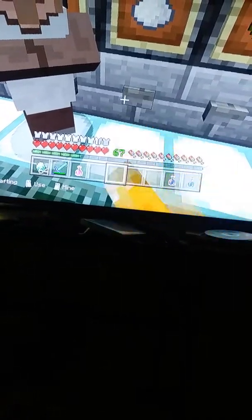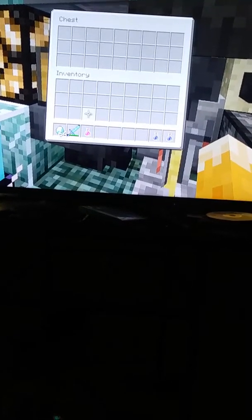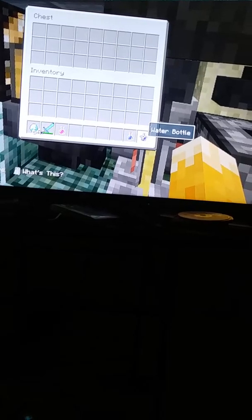We're just going to select what we want — I'll take some of this. Then the light will turn off for a minute and turn back on to tell you that a potion is being made. Then we get our water bottles and put them in there, because it won't do anything until you put them in.